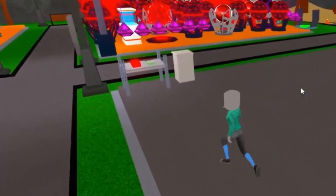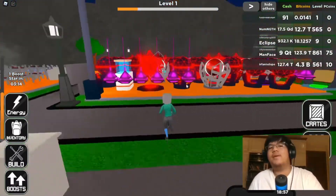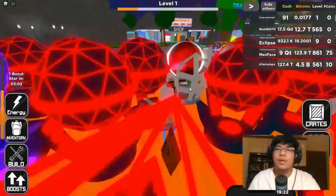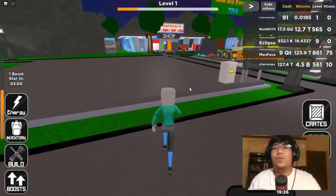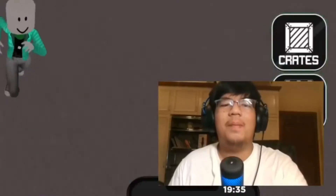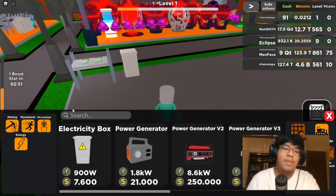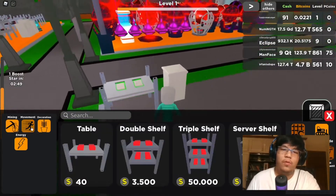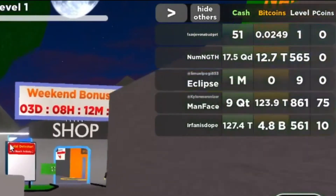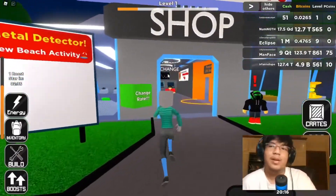We bought ourselves a brand new GPU. Let's go ahead and put it in the shelf. Look at our neighbors — absolutely gorgeous. I currently have 91 cash and 0.19 bitcoins. We're gonna build our base and make it the strongest base ever. We now have 0.249 bitcoins — that's a lot!